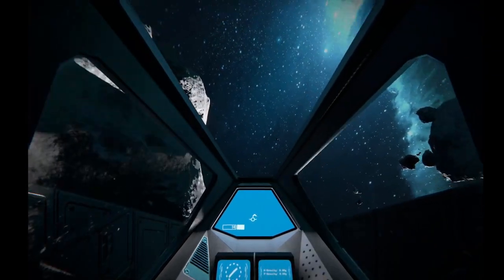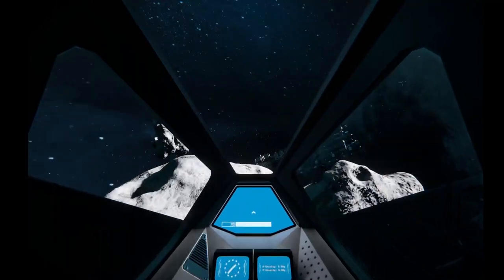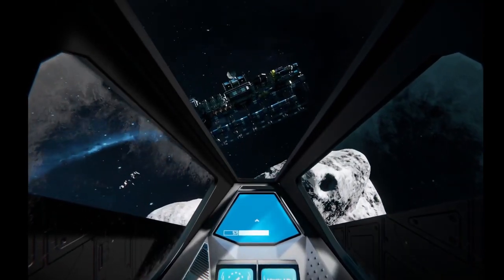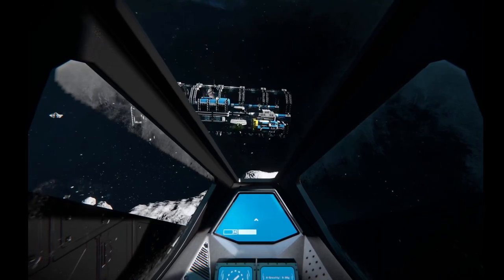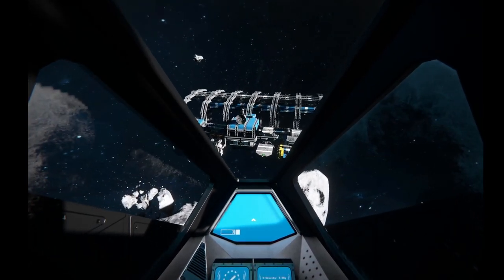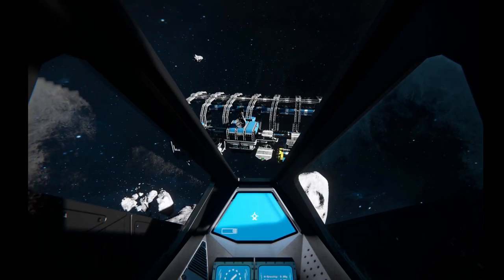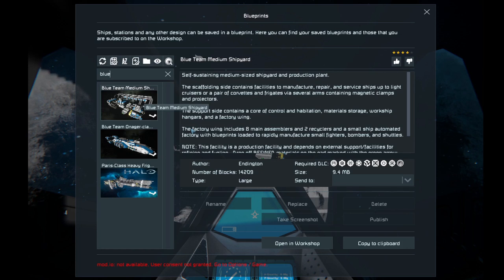We're going to fly up here in the F-302, and you can see it right here. This is the Blue Team base, or shipyard, I guess is what we would call it. Let's hop in here and hit F-10 real quick so you guys can take a look. This is the Blue Team Medium Shipyard.